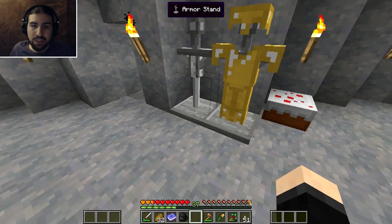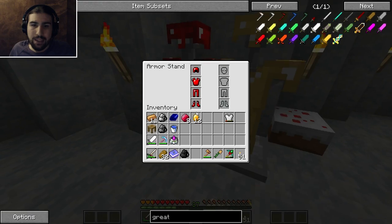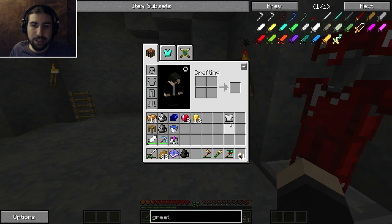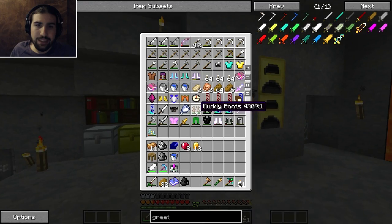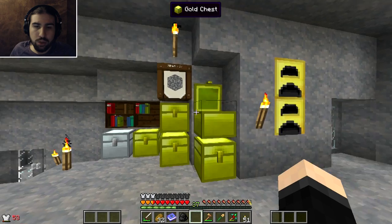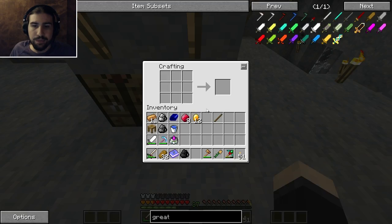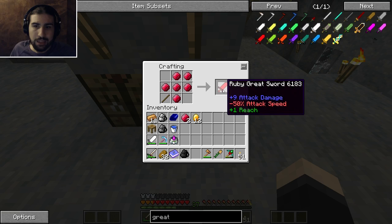There we go. I think I'm just going to put this here, but I'm probably going to start using the ruby armor. I also did not check its durability - 513, I think that's about the same as diamond. The other thing to do is make the ruby sword. I moved the sticks over here just because that chest was getting full. A ruby greatsword is like that, I believe. I could also just make a ruby sword, but like I said, I kind of am liking the greatsword just for the reach - getting that extra attack range.